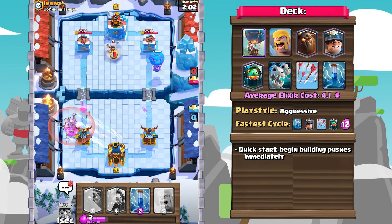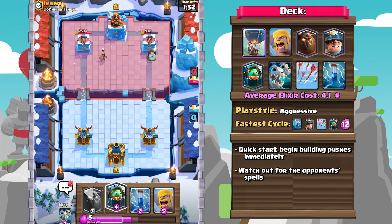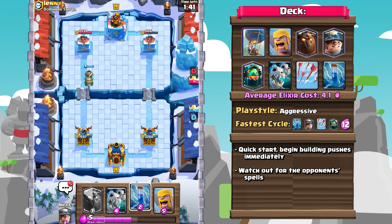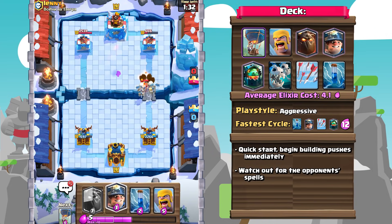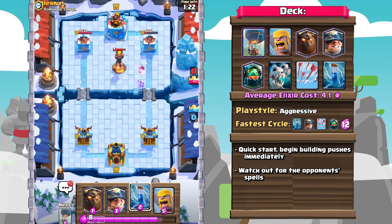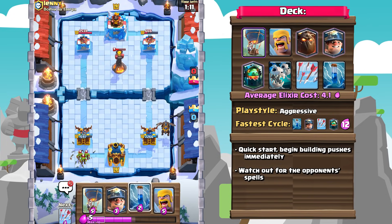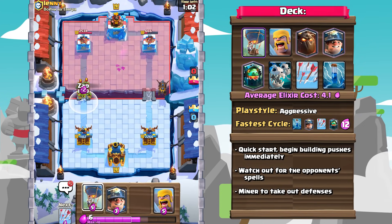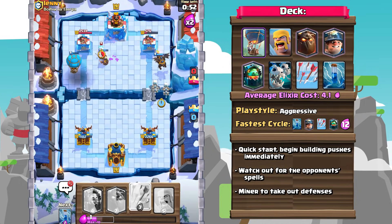In terms of supporting your push, there are a couple of things you have to watch out for. The first is your opponent's spells, because a lot of units in this deck are rather weak to medium and high damage spells such as the Fireball and the Rocket. You're going to have to either watch what spells your opponents have in hand, or space your units out accordingly to minimize the value opponents can get. One way I like to do this is to not go all in on a Lava Hound push, instead just support it with something small such as your Skeleton Dragons, and then once your opponents use their spells, go all in with everything else. At any point in that push, once the tower is distracted, you can send in that Miner to tank for the tower once the Lava Hound pops, and to begin damaging down the opponent's defensive options.